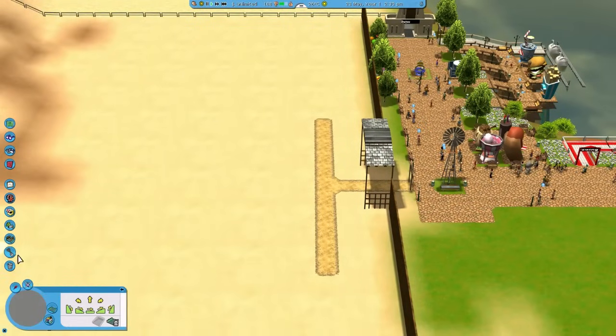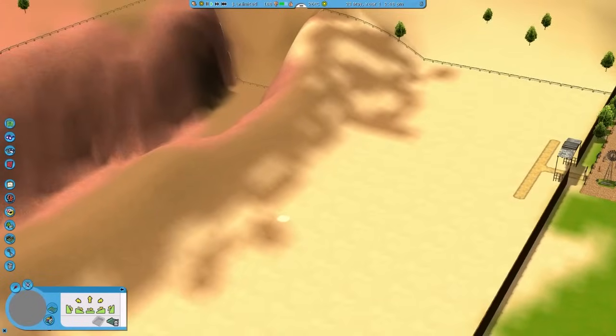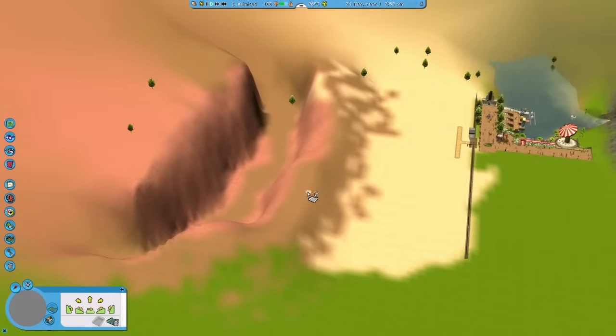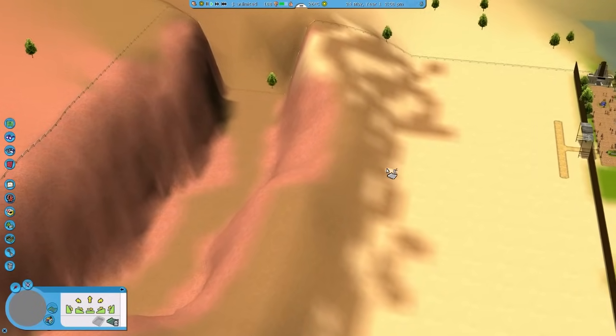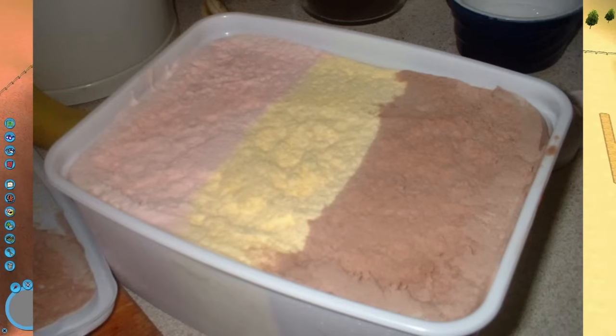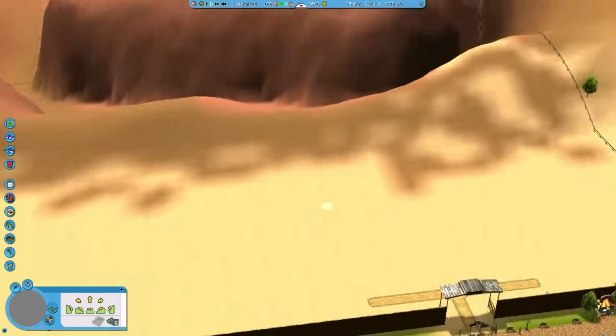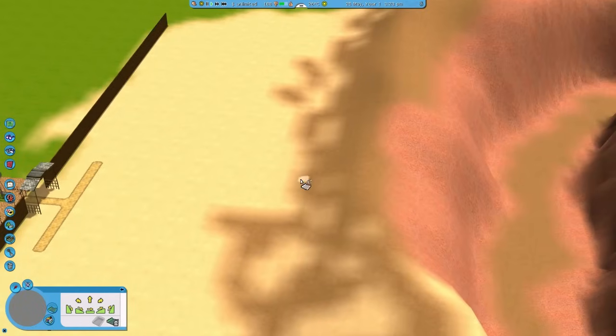Without further ado, let's get into this. My friend was watching this video and he said this looks like Neapolitan ice cream — there are three different colors here, which is funny, because he showed me a picture on Google and it was like the exact same colors. It's true, it does. We'll fix that later.